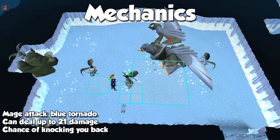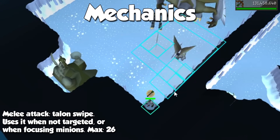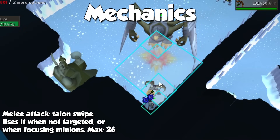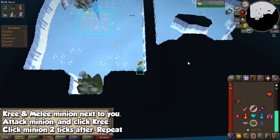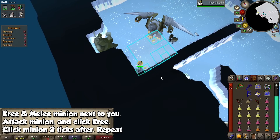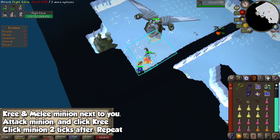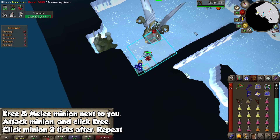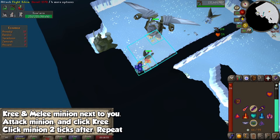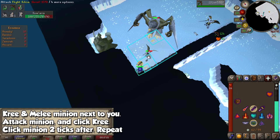The third attack is what makes the Chinchompa strategy possible. Whenever you are not targeting Kree'arra, either by ignoring it or targeting one of his minions, he will hit you with a melee attack. When you focus him, he will only use either ranged or magic. The Chinchompa method works as follows: go to any corner of the room and let both Kree and the melee minion fly right next to you. Attack the minion, and as soon as you see the attack animation, click on Kree'arra. Wait 2 ticks, and attack the melee minion right before your Chinchompa attack cycle resets. These have an attack speed of 3 ticks, so the trick is: melee minion, Kree'arra, melee minion, Kree'arra, and so on.